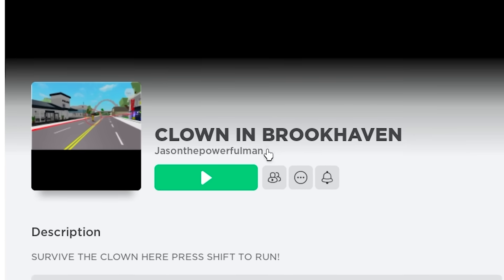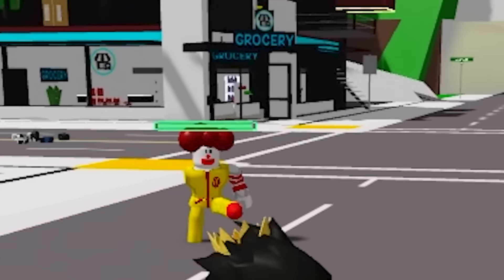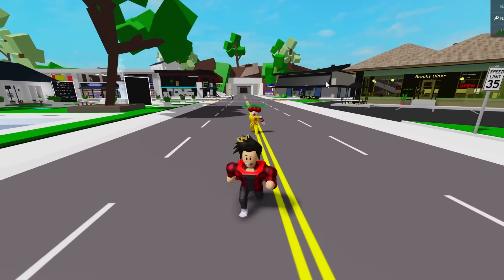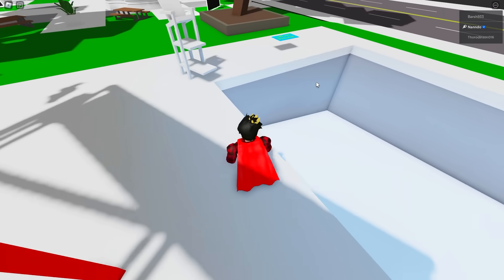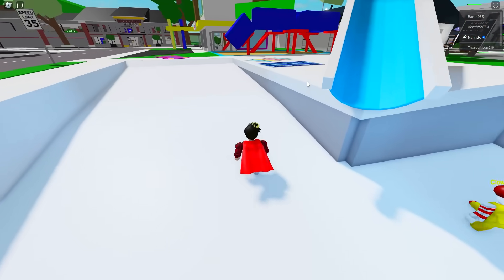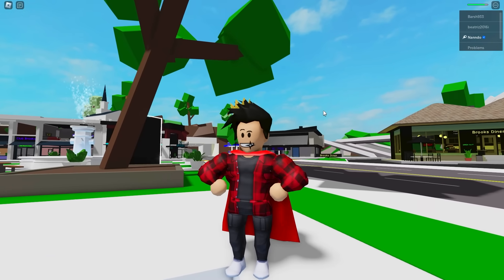That didn't work out at all. Now we'll be having a look at Clown in Brookhaven. I just logged in as Super Nando, and why is there a clown coming towards me? Ronald McDonald is trying to get me! Get away! Let me try and troll him. Super Nando ain't afraid of no clown. I actually got him stuck in there. Once again, Super Nando has saved the day!